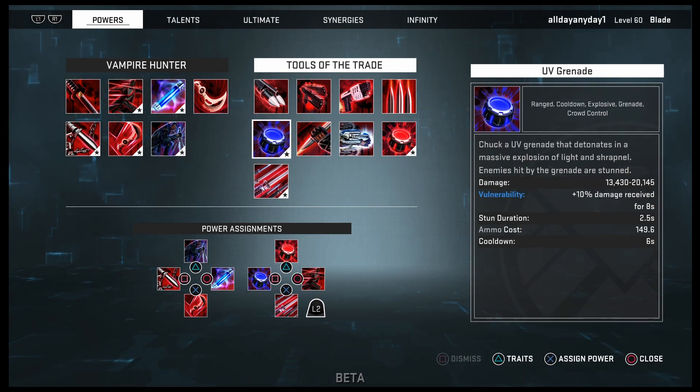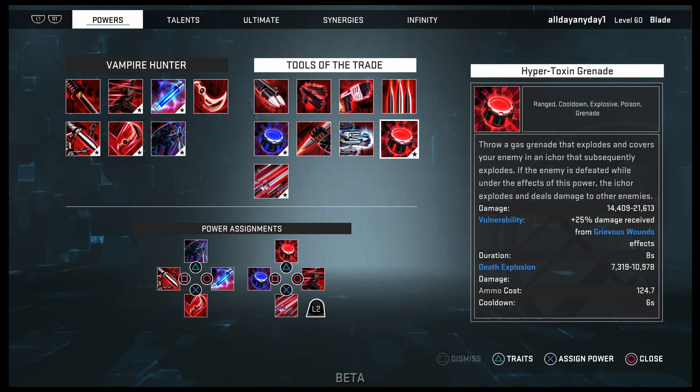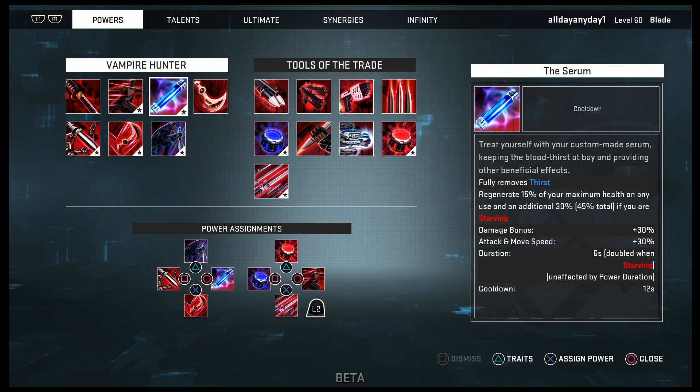UV Grenade is used mainly because enemies become vulnerable and get stunned for 2.5 seconds. The damage is also pretty nice: 13,430 to 20,145 with only a six-second cooldown. Hypertoxin Grenade does 14,409 to 21,613 damage, applies 25% vulnerability, and has a Death Explosion talent — when you kill an enemy with it they explode for 7,319 to 10,978 damage.